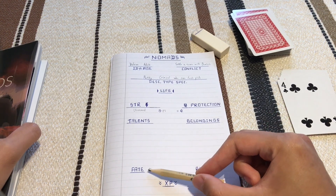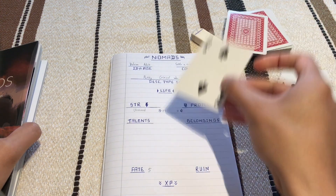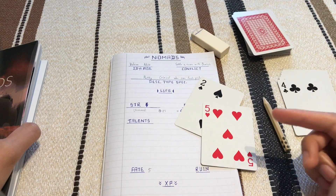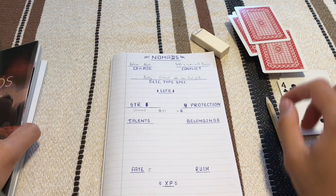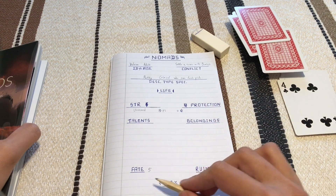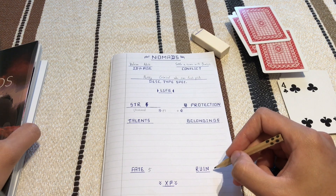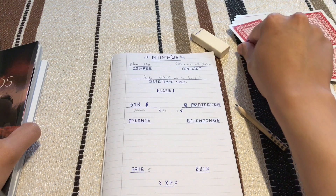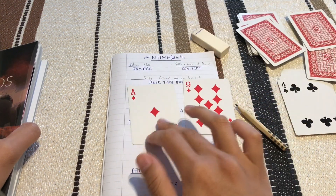We have a Fate point, which works almost like a re-roll — instead of taking the drawn card's value, you spend it and draw another one. There's also the Ruin stat: every time you use a Fate point, you gain a Ruin point. Whenever you roll on strange things with a ruin point, you need to draw an additional card and take the higher value.